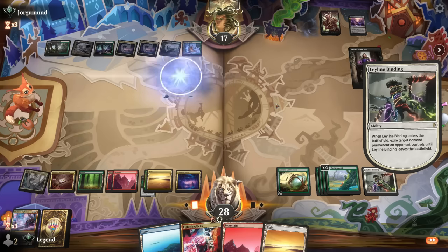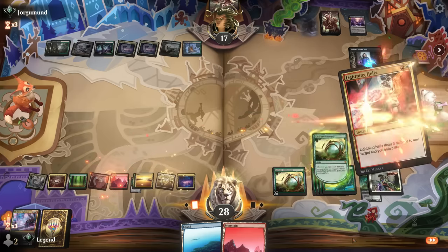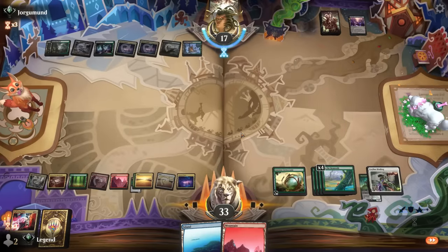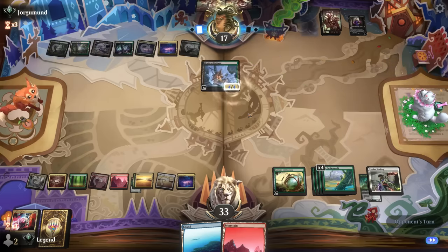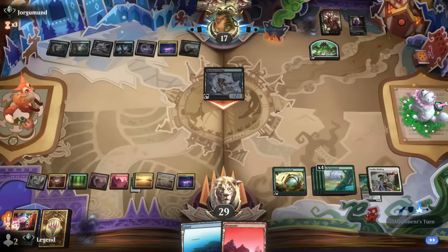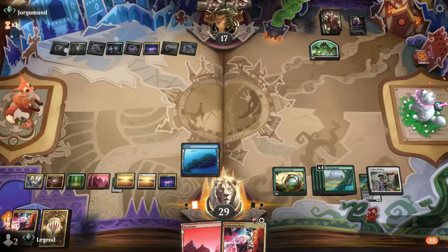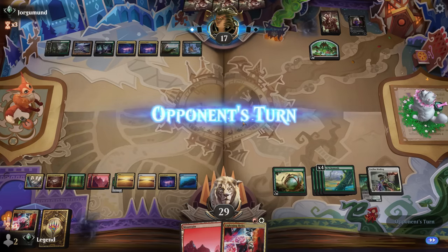Didn't draw anything too exciting, but I can answer Liliana and get five life total. It's just a matter of time until we find something more impactful. The cottage has a lot of work to do. Another Lightning Helix — I'll just hang on to it. Most of our lands can be cycled, so those are essentially redraws. We're down to 25 life, and there's a Herd Migration — that'll draw four cards. We'll see what else we draw into.